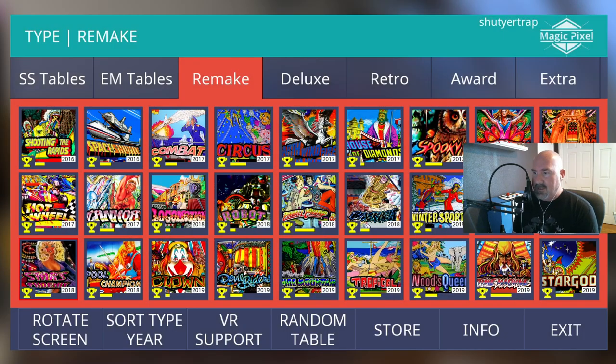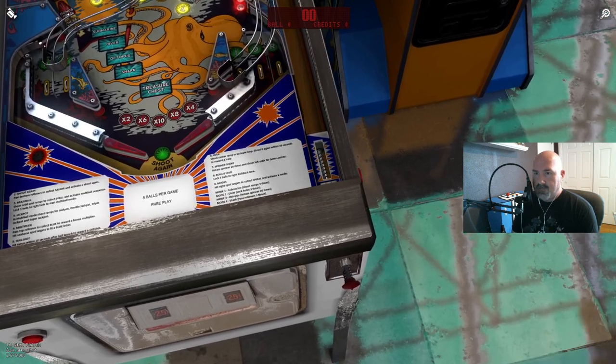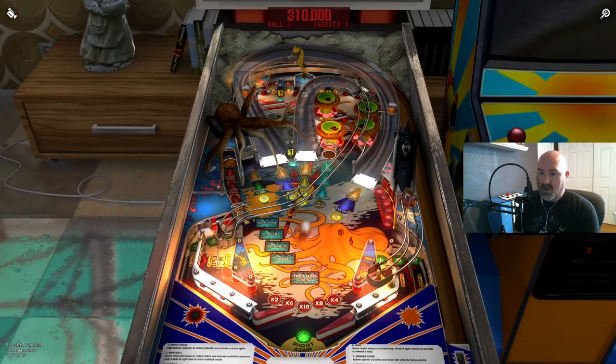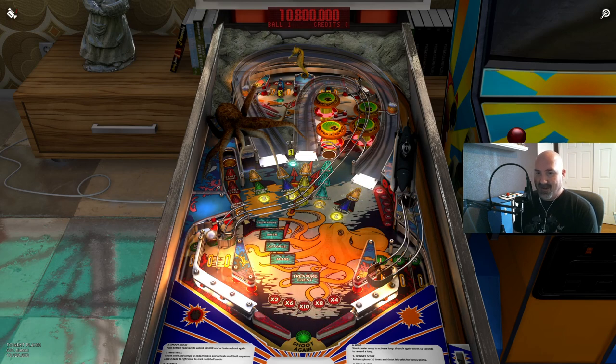Up next is Nautilus. Nautilus was an electromechanical table originally, so you'll notice that the artwork is significantly more dated. This would have been based off of more mid-70s tables. Gone are all the Williams sound effects that Zacharia seemed to have borrowed for a couple of their tables. There's our 30 seconds.